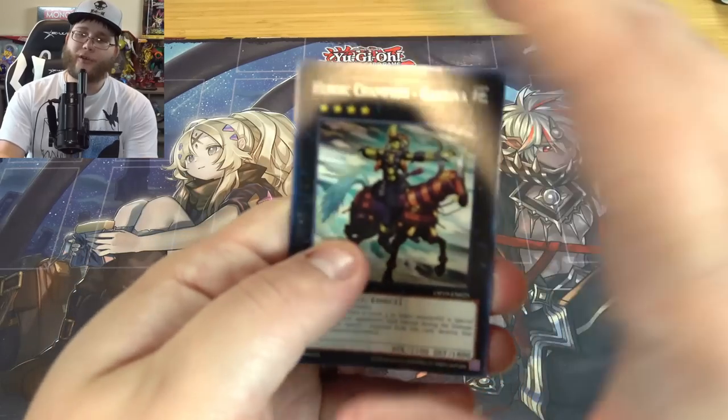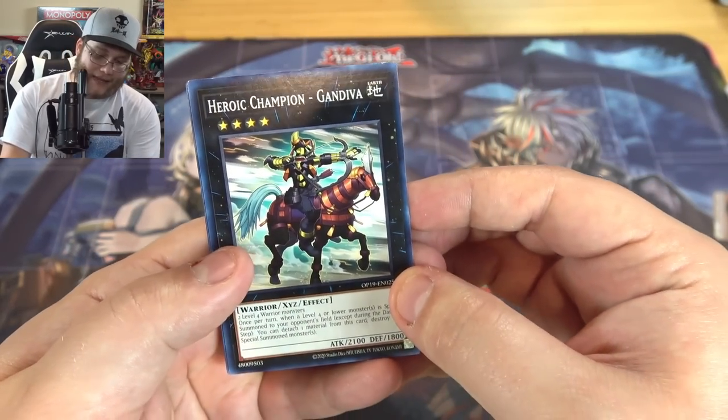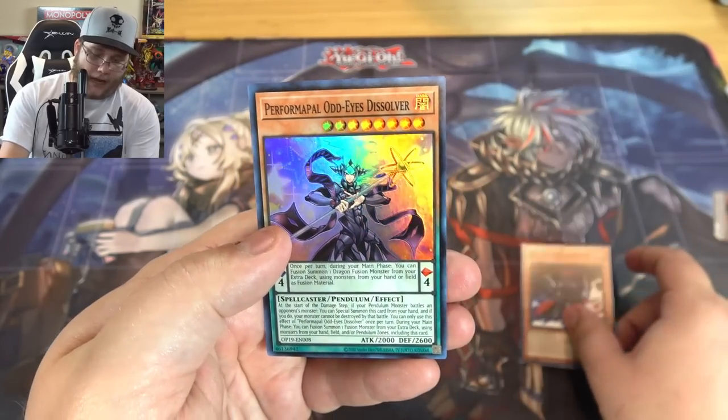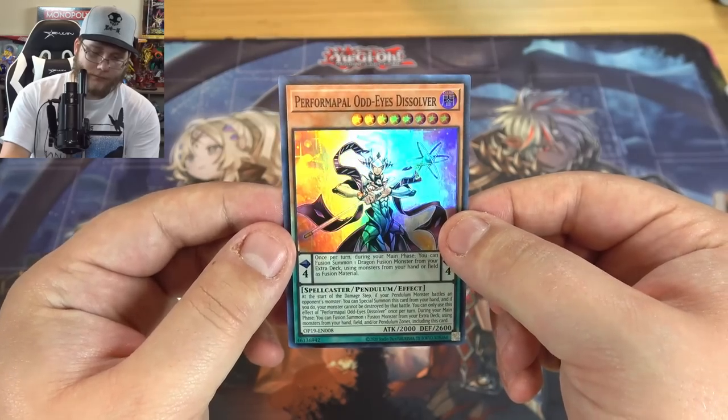I would like any of those ultimate rares. I still would like to see a Change of Heart ultimate rare though — I was really hoping maybe they'd do that, maybe next one. Anyway, we have Gandiva, Champion Gandiva, Gore's Emissary of Darkness, and then Performapal Odd-Eyes Dissolver — I haven't seen this card in a while.